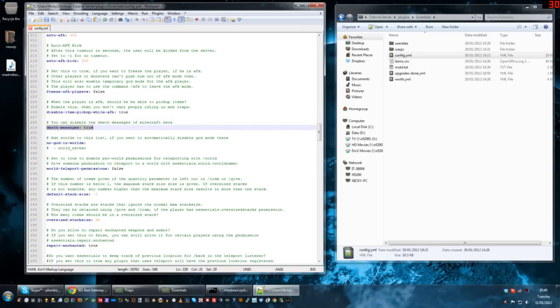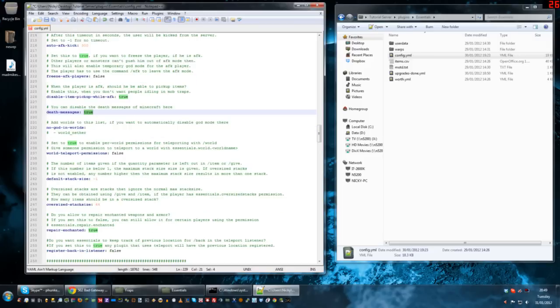Death messages — you can turn these on or off. These are the messages you see at the bottom of the screen, like 'monkey monkey got blown up', meaning you died by a creeper. You can turn them on or off with true or false. No gods in worlds — you can have specific worlds where nobody will be able to use slash god or slash egod. The only people that can use god on the servers I've set up are mods and admins, so it depends on your server.